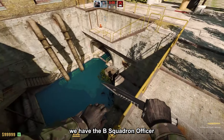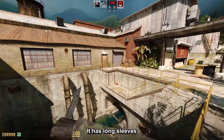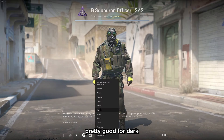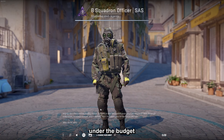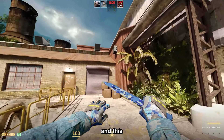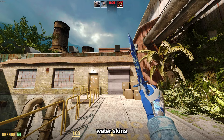Starting off with the CT-side, we have the B Squadron Officer. This is like top three for me — it has long sleeves that are dark/black on the edge, which makes it pretty good for dark combos in general, and it is just under the budget at $18.